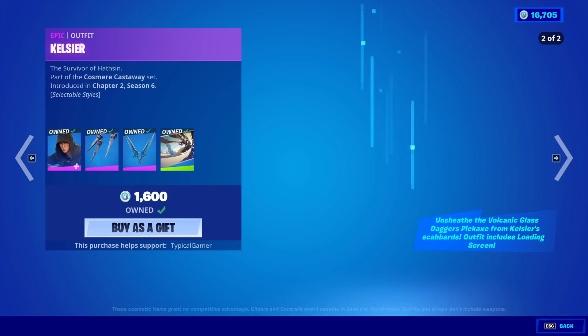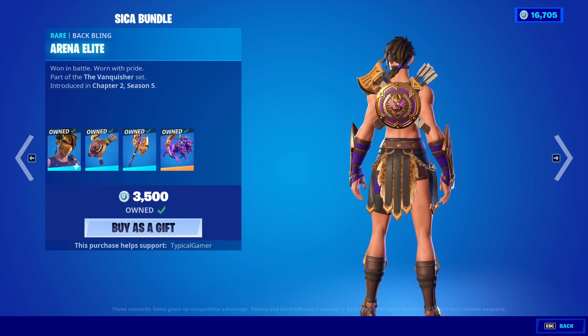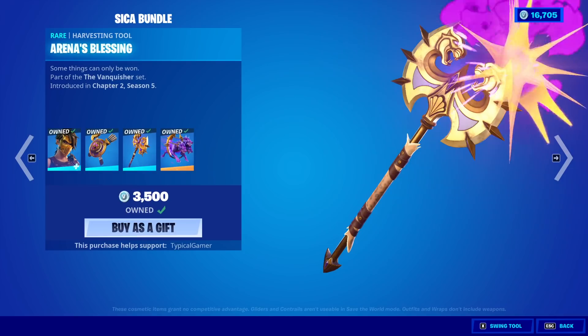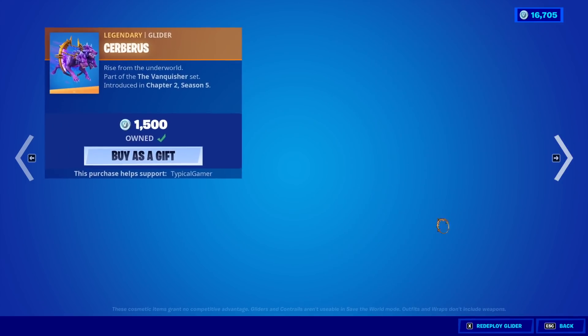Kelsier — I don't know how to pronounce his name — anyway, we also have the Seeker bundle back. Seeker, great skin by the way, Arena Elite back bling, the Arena's Blessing, and the Cerberus Glider. And you can get it all separate if you would like to.